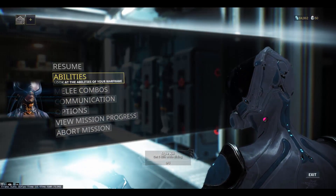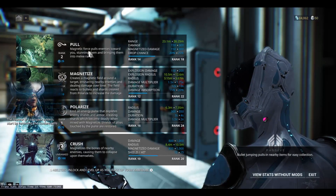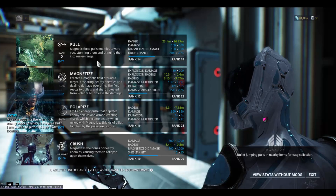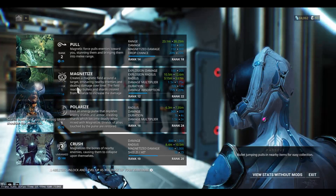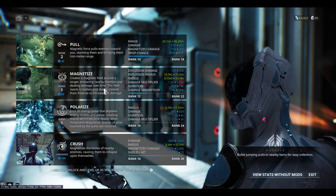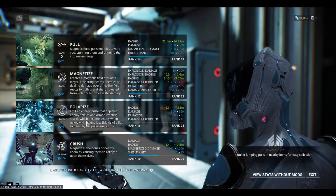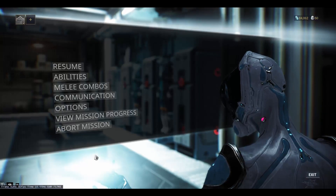Just to go through this, my abilities include this pole thing that deals damage and pulls enemies to me and throws them to the ground. I've got Magnetize, which basically sets up a little magnetic field around an enemy which then pulls more in and deals damage. And Polarize, which depletes enemy shields and armor. And Crush, which just kills everything.